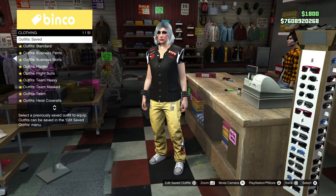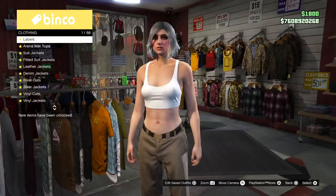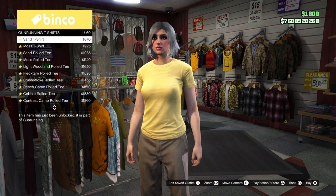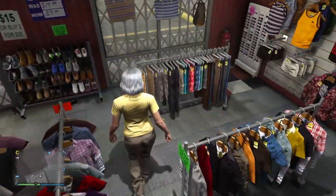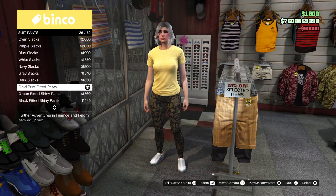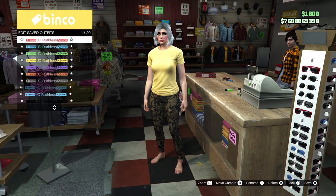Next, we will make a C1 keep. Put on a standard outfit, then go to the top section. From the gun running t-shirt section, apply the sand t-shirt. From the pants section, put on the gold print fitted pants. Now take off any shoes and save this on your merge slot.